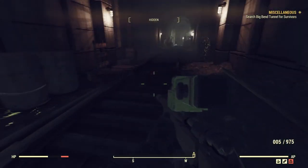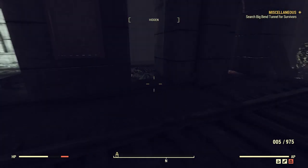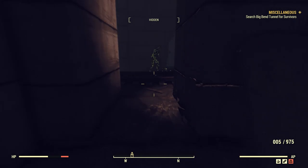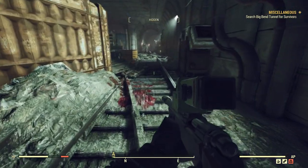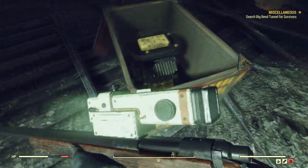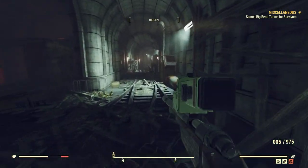Death tambo — been a while since we've seen one of those. I ultimately gave up the death tambo because I couldn't use it with power armor. I think that's the tunnel we just went through. It's like an engine in there — motor for a car. Keep looking, keep on moving.